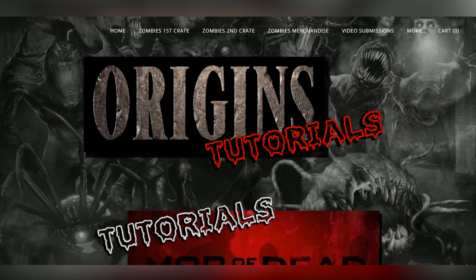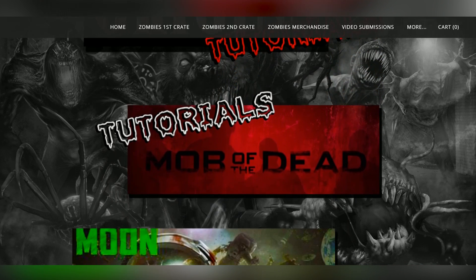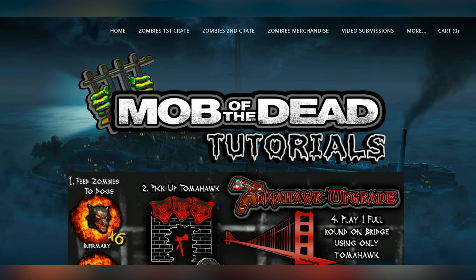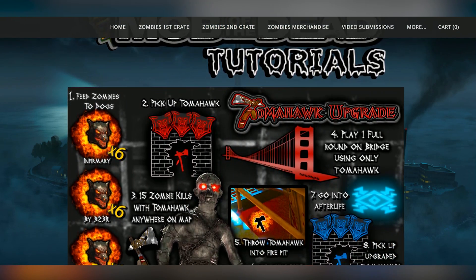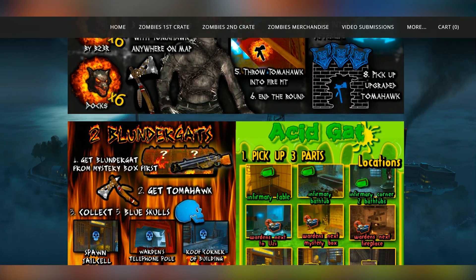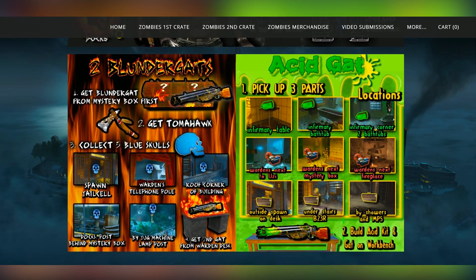Hey guys, I'm back with some more tutorials for you. This time I'm going to be covering Mob of the Dead. I'll be refreshing everybody's memory on how to do a lot of these Easter eggs and getting the tomahawk. Most people know how to do that, but I made a video a couple of years ago showing the correct way for upgrading the tomahawk. A lot of people were doing it incorrectly, but we were able to find out the exact steps, so I'll be going over that. This video is going to be a speed tutorial on those steps.